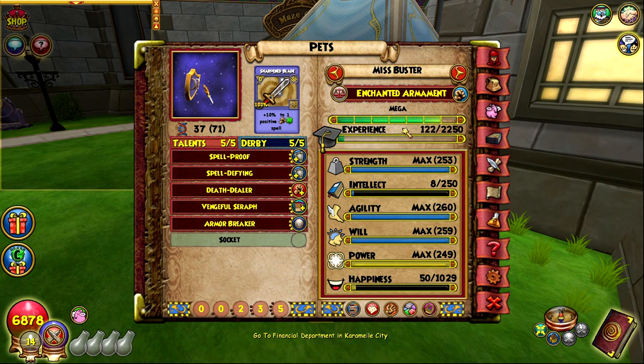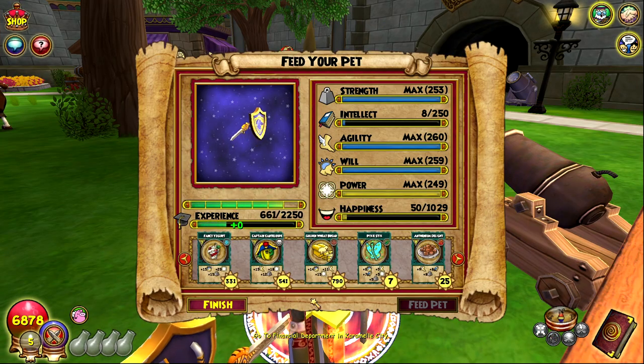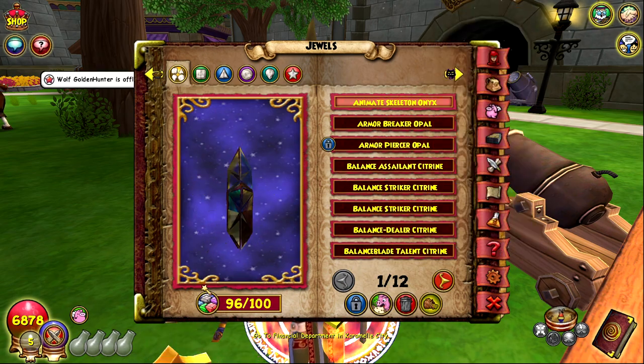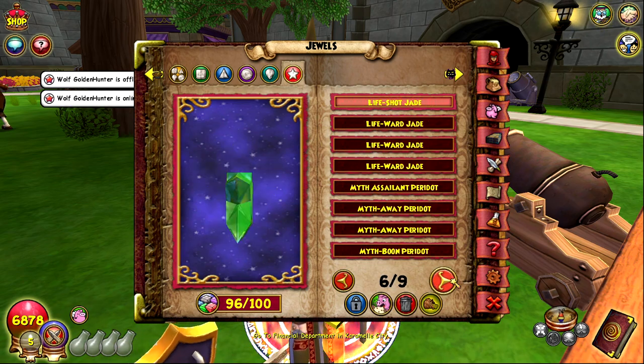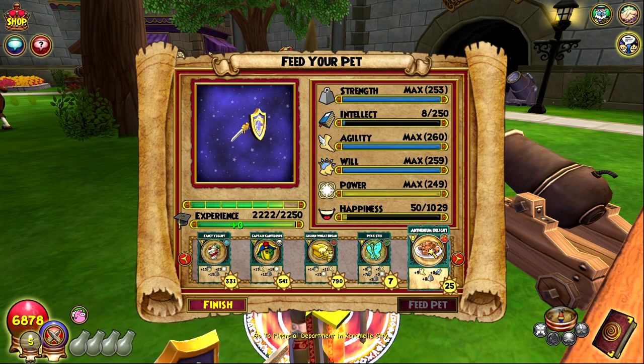First I'm gonna ultra this pet. I've ultraed so many pets and I've only ever gotten one Mighty jewel - I used it on my myth pet that I didn't really end up using, so I'm kind of mad about that. I'm not feeling super confident about getting Mighty off this pet, but I have to ultra it anyway to socket Mighty. Let me check if I have jewel space - 96 out of 100, so I'm good.